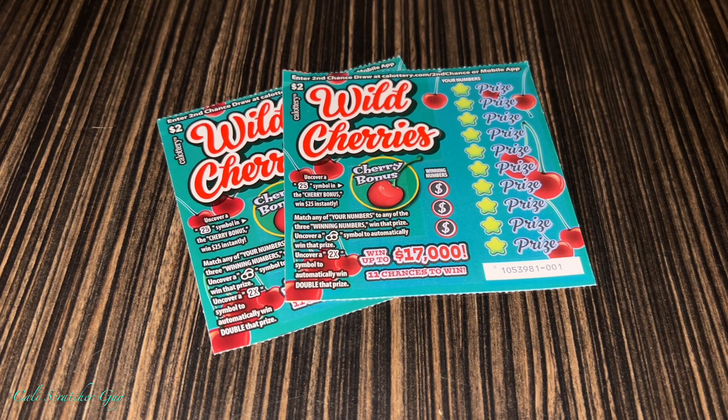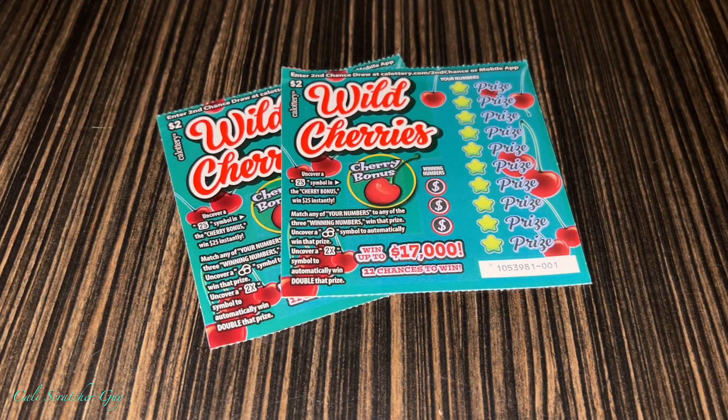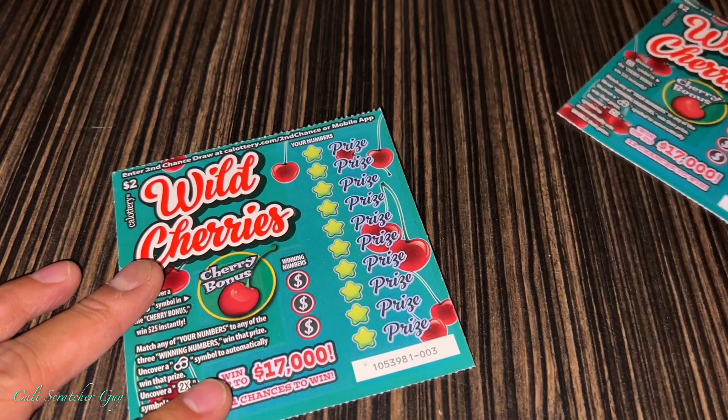Before we get into the scratching, just like always, let's go over the instructions real quick, just in case you guys are brand new to playing this game. So we got the Cherry Bonus — uncover a $25 symbol in the Cherry Bonus to win $25 instantly. On the right side, match any of your numbers to any of the three winning numbers to win that prize. Uncover a Cherry symbol to automatically win that prize, or uncover a two-time symbol to automatically win double that prize. We got 11 chances to win and the grand prize is $17,000 — pretty good for a $2 card.